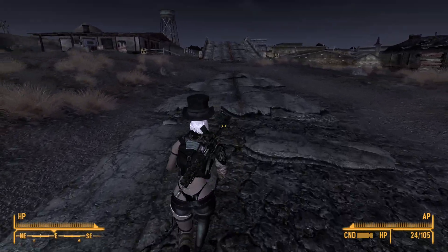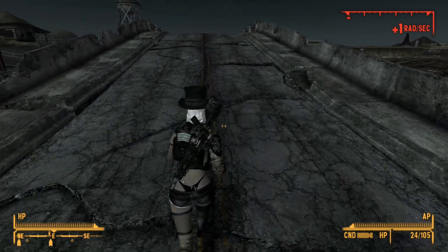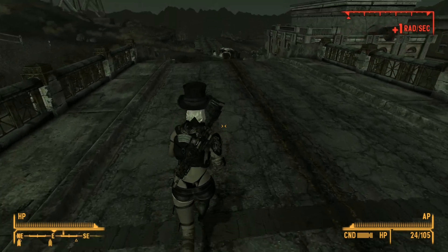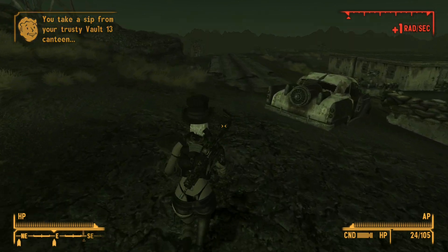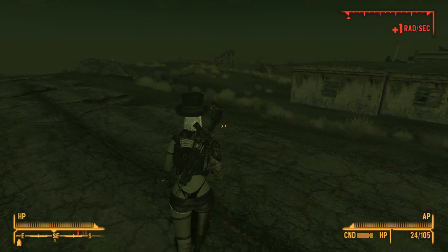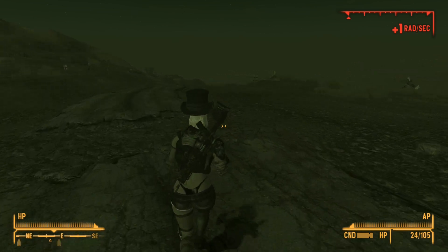The New California Republic. This is that place where we found all the ghoulified soldiers — bad things happened here. There seem to be some special sites or encounter areas down in this area. You could probably explore almost forever in this place and still find new places — there are a lot of locations we haven't probably visited at all.